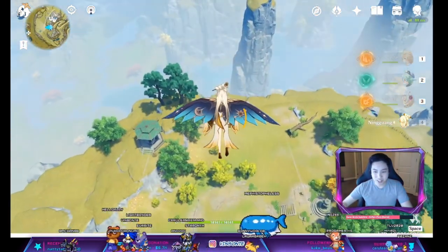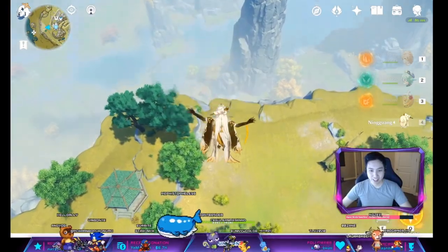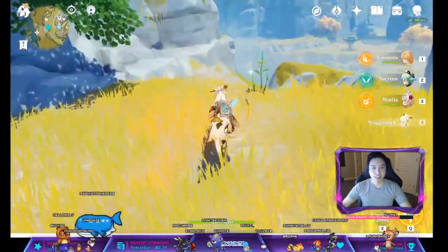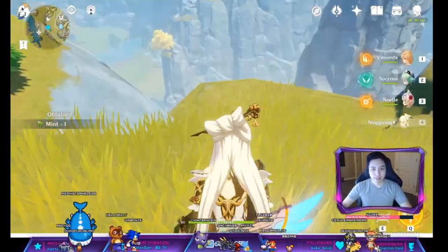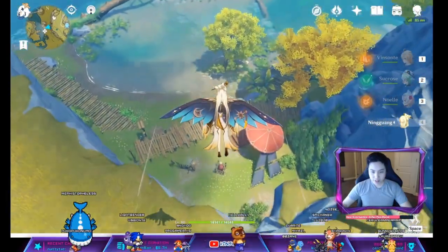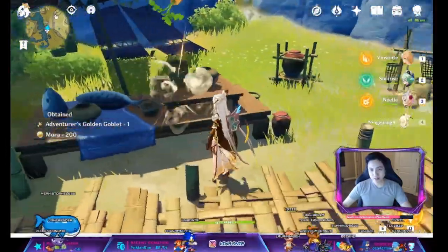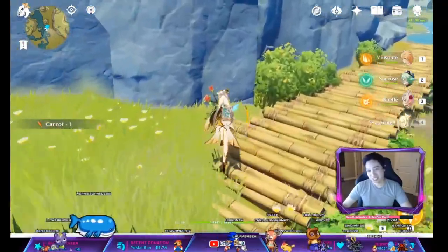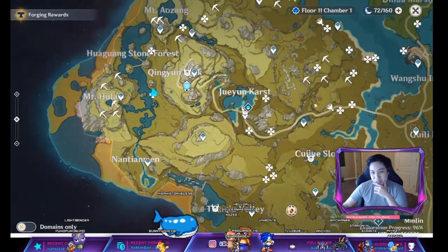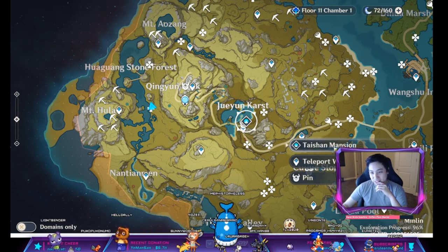Facing that direction, I'll fly towards this way. I guess I can just drop down and run. I'm gonna go to this one right here first and then we'll take the big trek over. Artifact spot right here. If you want some food, pick that up, and then there's some chili over here you can pick up too for your weekly battle pass. Then we're gonna go to Tashian Mansion.